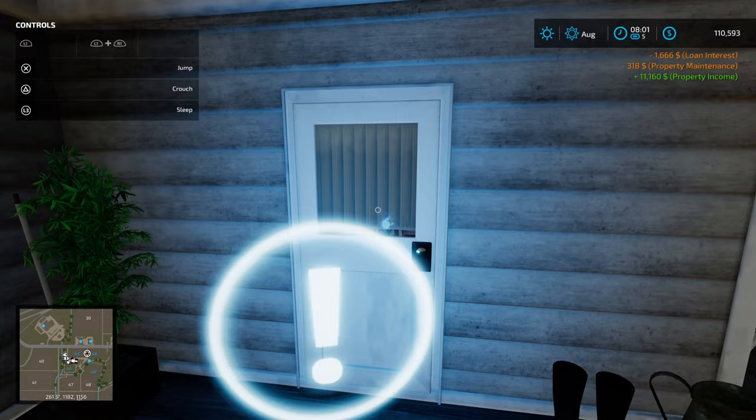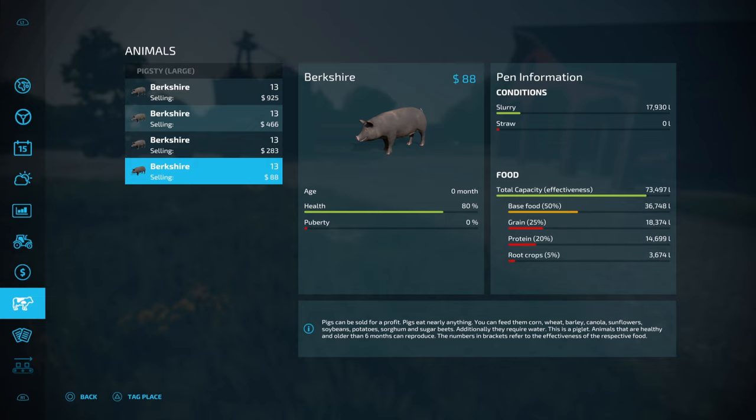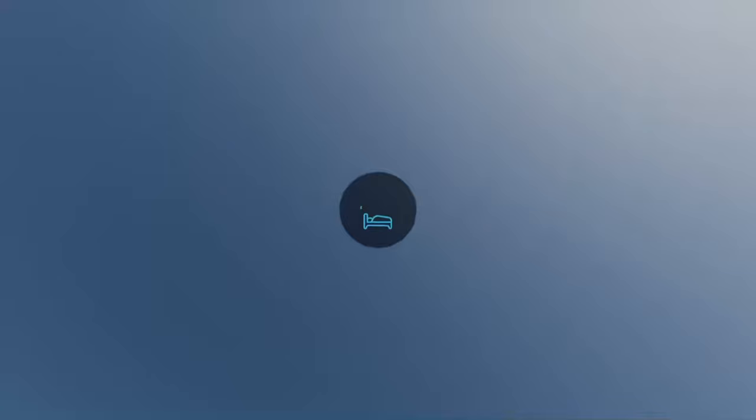$11,000 in property income. We will have some small weeds. Checking on the pigs: we're nearly maxed out on our feed, which is good. It looks like we've had another batch of pigs born — now we're up to four batches of 13 and we're about to get another batch. Our OG pigs are getting close to the 24-month mark, which is their peak sale price.